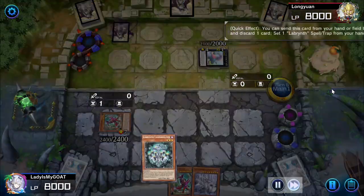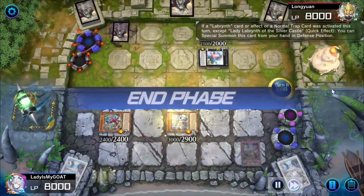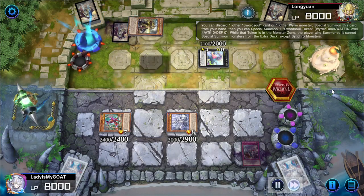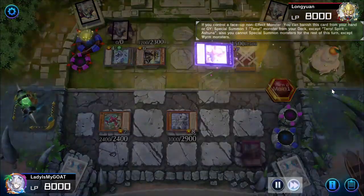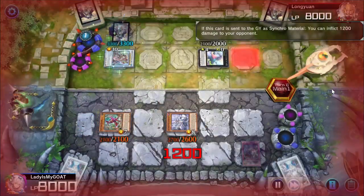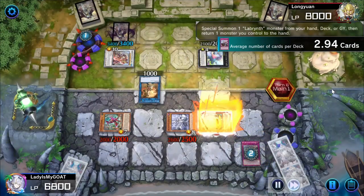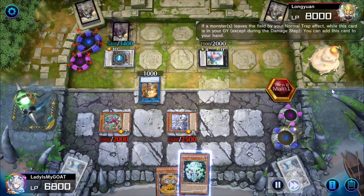We fire off Chandra, go get a copy of Big Welcome, and Special out Lady just for board presence — though we're going to play into Zeus, fueled by the belief that he doesn't have it. They start with Long Pitch Ashuna, which is about as bad as it gets. They go for Ashuna, get Vish, and proceed to make Cengiz — just a horrible situation. They make Vish, make the Monk go for Vish. But they haven't switched the Baguska, so unfortunately for them, it's going to negate the Cengiz.